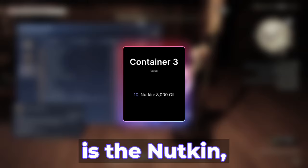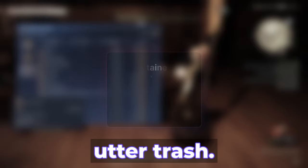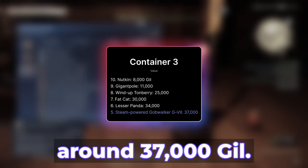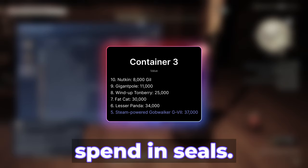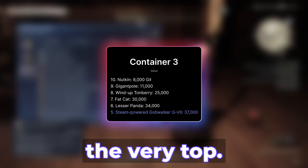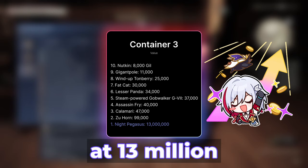For Container 3, the 10th most valuable item is the Nutkin, which recently sold for as low as 8,000 gil on the American servers — which just goes to show you how much of this is filled with utter trash. If you jump up to 5th, you'd get somewhere around 37,000 gil. Not fantastic. Better than nothing. Still probably not worth the spend in seals. Container 3 has always been like this — nearly all of the value is at the very top. Of the two mounts, the Zoo Horn isn't bad at almost 100,000 gil, but it's the Knight Pegasus jackpot, which I recently got, at 13 million gil, that is truly what you're hoping for here.